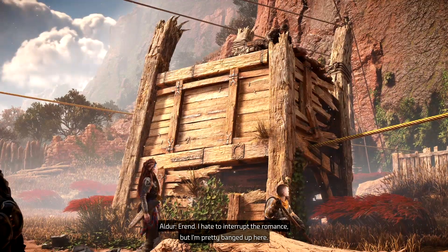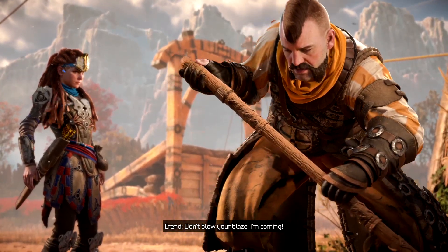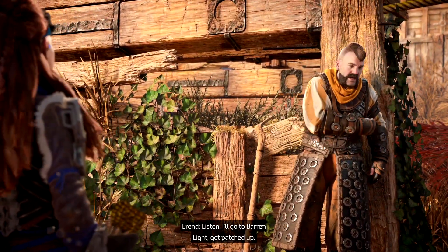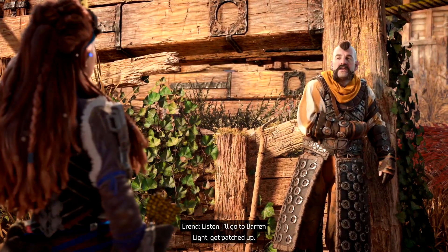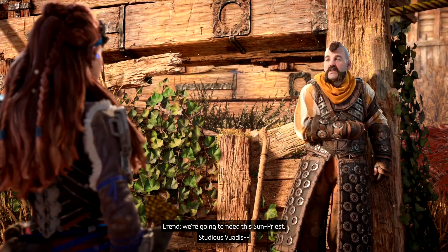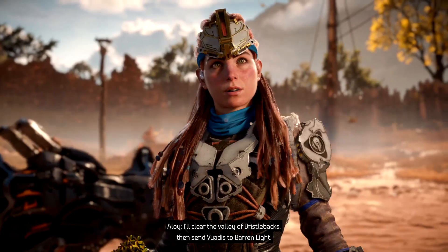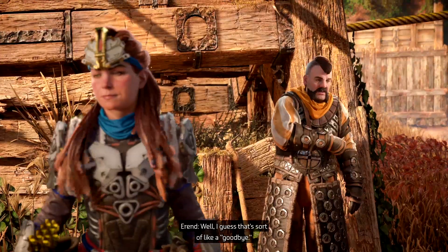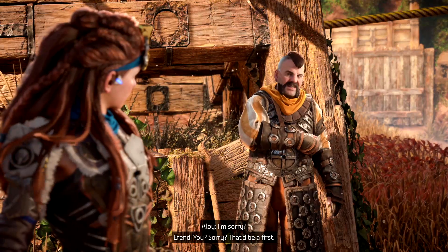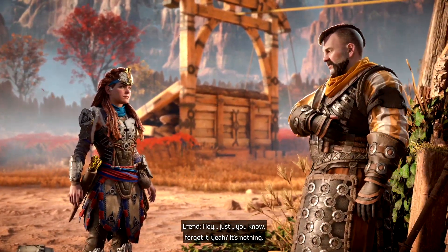I hate to interrupt the romance, but I'm pretty banged up here. Don't blow your blaze, I'm coming. This just keeps getting better. Listen — I'll go to Baron Light, get patched up. If you want this embassy to happen, we're gonna need this sun priest, Studius Wadis. I'll clear the Valley of Bristlebacks, then send Wadis to Baron Light — I'll catch up with you there. Well, I guess that's sort of like a goodbye. I'm sorry? You? Sorry? That'd be a first. After the Battle of the Spire, you took off without so much as a handshake. People like me fought and bled at your side. You just disappear — what kind of person does that?